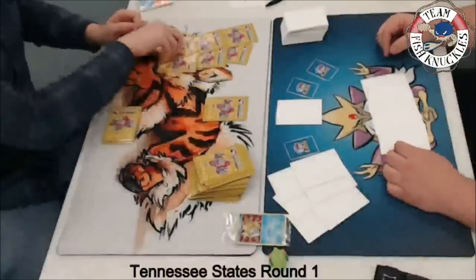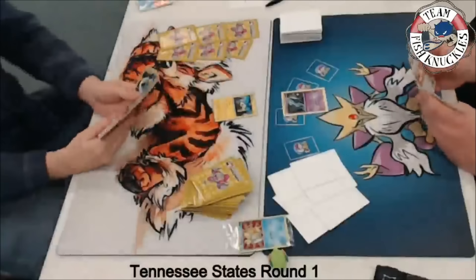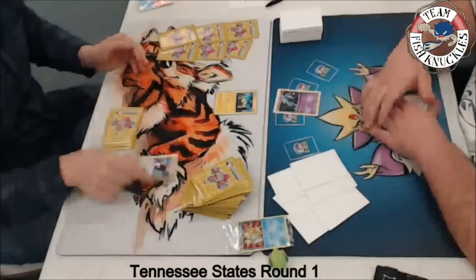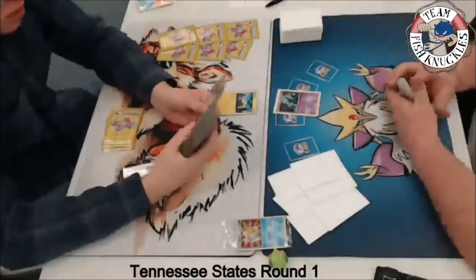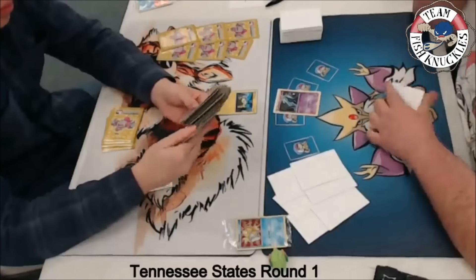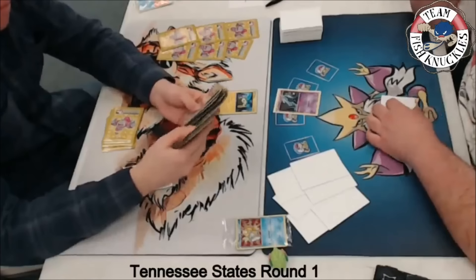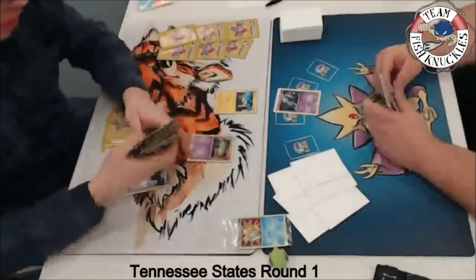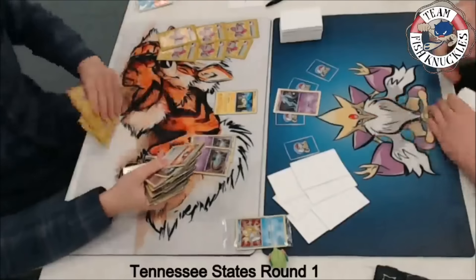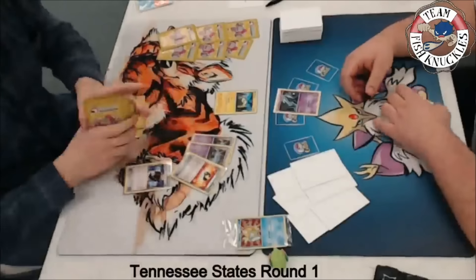Unfortunately we start with Unown again. Drew is starting a Joltik this game instead of Feebas, so he doesn't waste a DCE retreating if Vileplume comes down. There's a Joltik and an Unown. On Drew's turn we see a Trainer's Mail and then a Battle Compressor. He discards Lamprents — one, two Lamprents and an Ultra Ball. Then Puzzle Time to get the Ultra Ball and Battle Compressor out of the discard pile. He has two Puzzle Times in hand — a very cool play. Lamprent, Lamprent, Ultra Ball go to discard, and Puzzle Time retrieves them. There's the third and fourth Lamprent discarded, so he has four Night Marchers in discard pile on turn one.